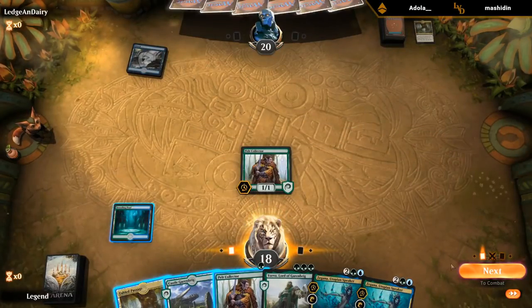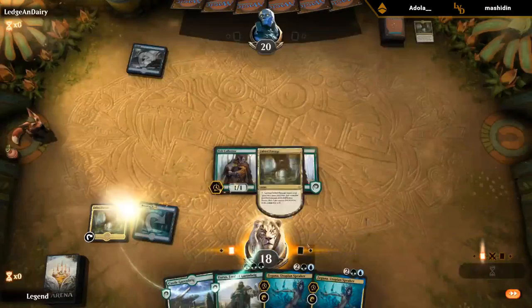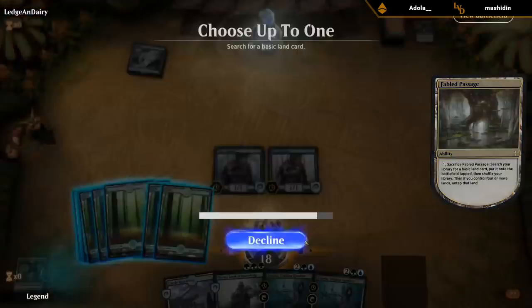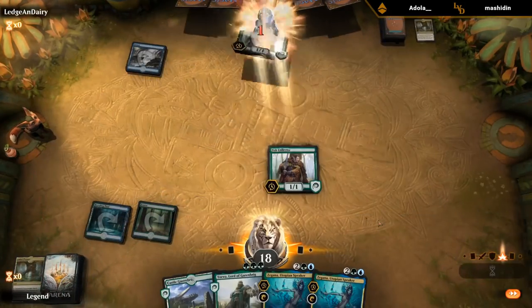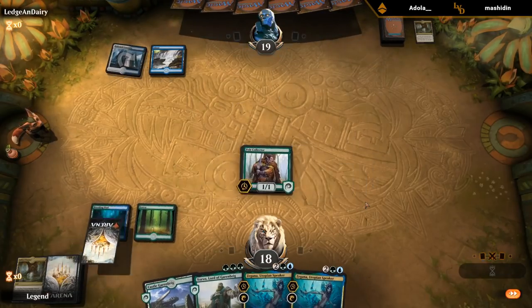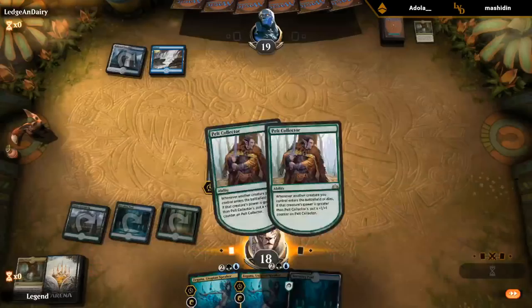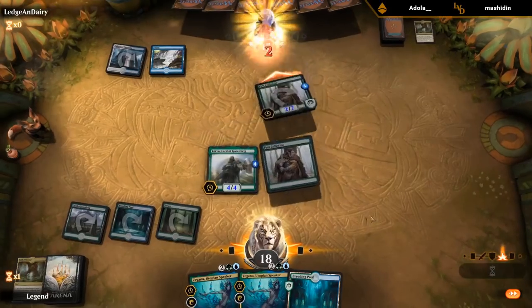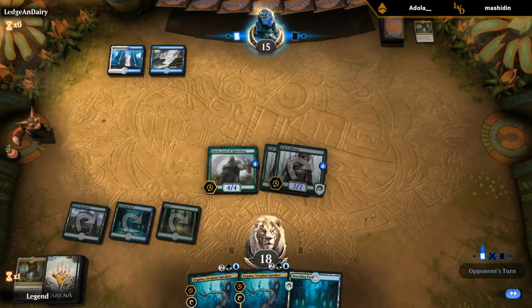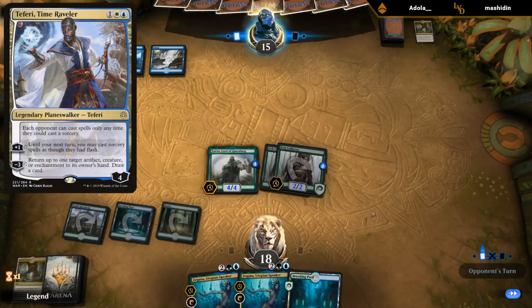Opponent gets an island back up — looks like we're up against blue-white. Smash! And if they counter my first Zygana, we've got a backup. The fairy bouncing Yorvo is also not too effective.